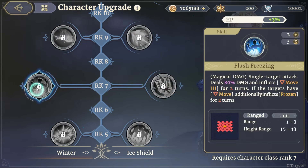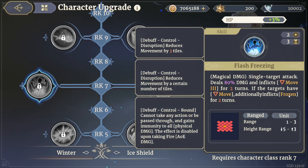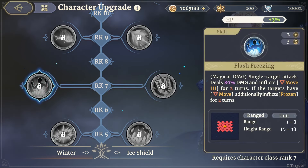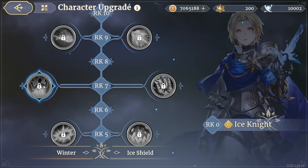The other reaction deals 80 magical damage to a single target and inflicts Move Down three for two turns. If the target already has Move Down, it additionally inflicts Frozen for two turns. Frozen: the target cannot take any action or be passed through, and gains immunity to all physical damage — the effect is disabled upon taking fire AOE damage. Leader's Aura for all Union allies increases attack by 10 percent and defense by 20 percent.